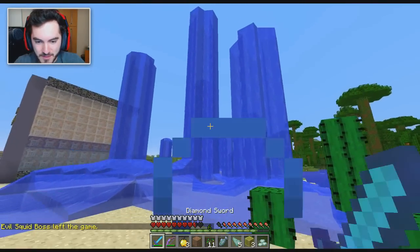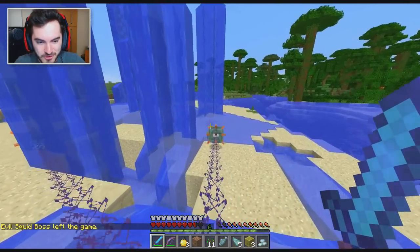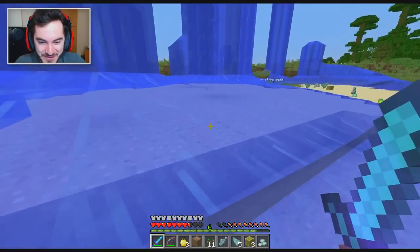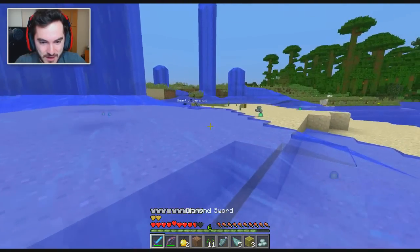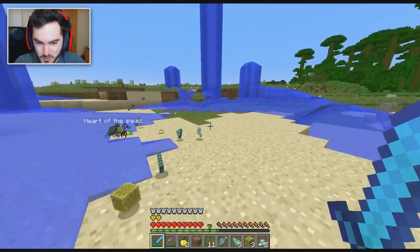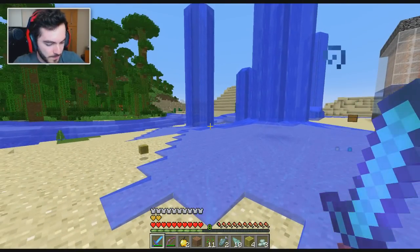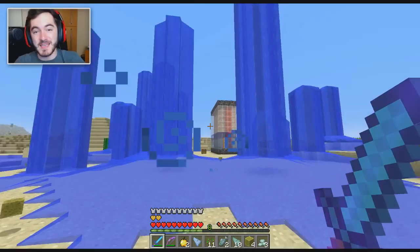Evil squid boss has left the game! Teleport me all you want — you're dead. Unfortunately the endermites are still here, so I've gotta work my way into the center to pick up the item he drops. The heart of the squid is the reward item that we get. There we go! So this is the heart of the squid — this is what you get when you defeat the evil squid boss.